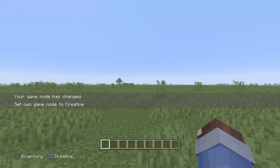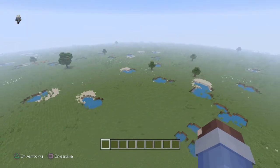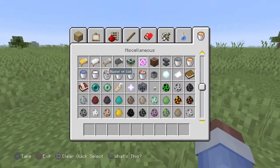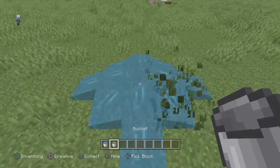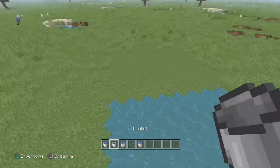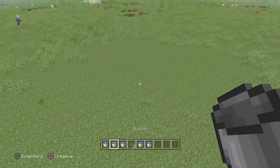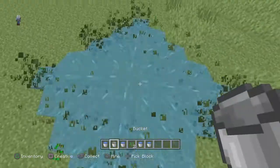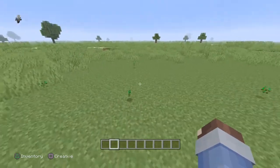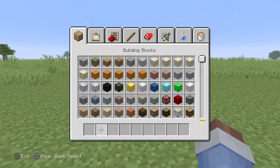Welcome back to another video on Jesus's channel and today I'm going to be showing you how to build a starter house — an easy one too. We're going to be in a flat world because every time I do one of these house design things it's so hard because I always have to mine down the floor or make it flat. If you spawn in an oak biome with some sand and some cobblestone then you'll be good for this build.